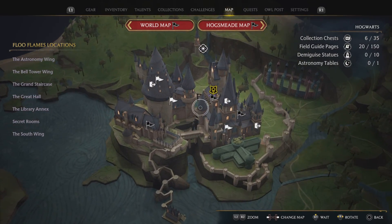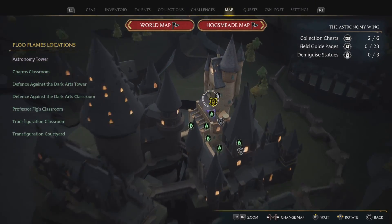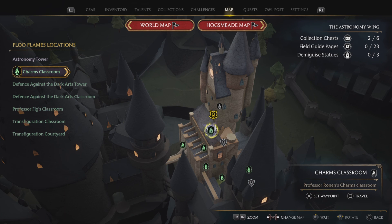This is a walkthrough guide on how to open the puzzle door at the astronomy wing, located at the Charms Classroom Floo Flame.